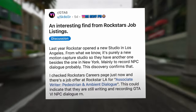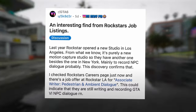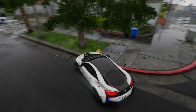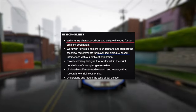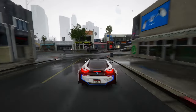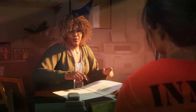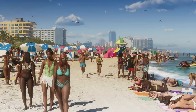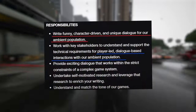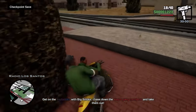On Rockstar's careers page, there's a job offer at Rockstar LA for Associate Writer, Pedestrian and Ambient Dialogue. This could indicate that they are still writing and recording GTA 6 NPC dialogue right now. The job description says: "Write funny, character-driven, and unique dialogue for our ambient population. Work with key stakeholders to understand and support the technical requirements for player-led, dialogue-based interactions. Provide exciting dialogue that works within the strict constraints of a complex game system." This underscores Rockstar's commitment to ensuring GTA 6 remains true to its franchise roots.